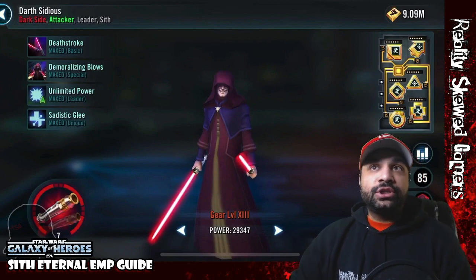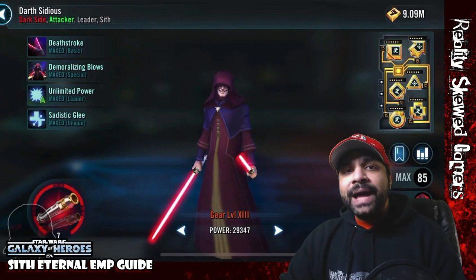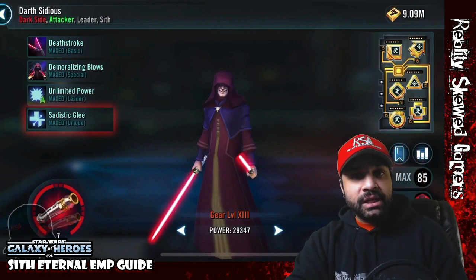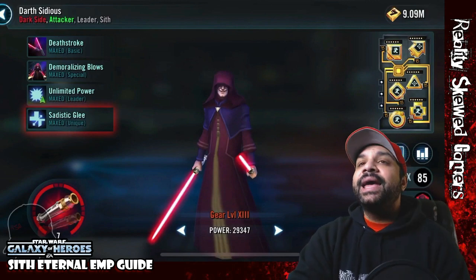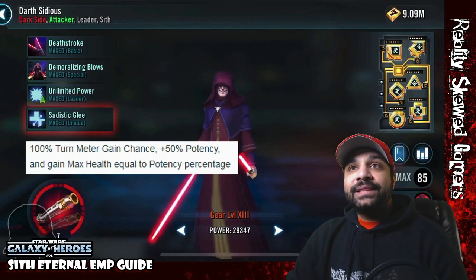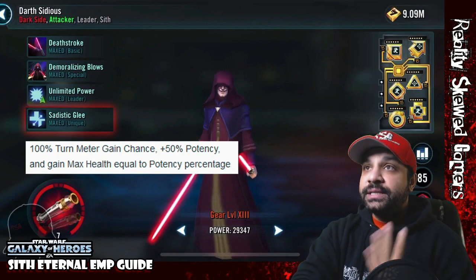Let's start out with tier one. The main character you're going to be using is Darth Sidious — a character that a lot of people don't feel they have a lot of use for. We recommend you put the Zeta on his unique. The Zeta is quite good for this event because you gain turn meter chance when somebody dies, and you're facing four Jedi in this phase. You also get increased potency, and that potency turns into health, which is crucial for surviving against four Jedi.